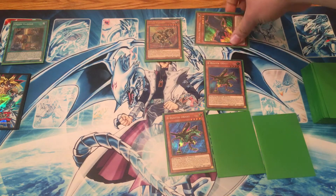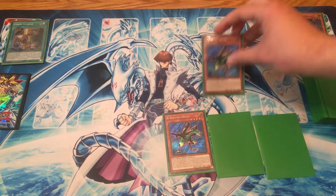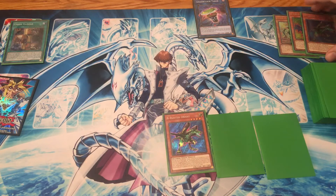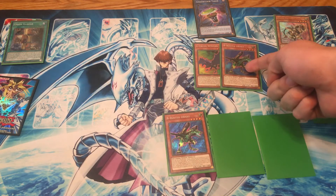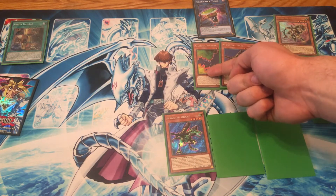You're then going to link these two cards away and B will fall off as a result. You're going to summon out Underclock Taker to your side of the field. You're then going to use the effect of C and B in the graveyard — C will become Chainlink 1 and B will become Chainlink 2. B will add A, B or C from your deck to your hand and C will Special Summon an A, B or C from your hand.